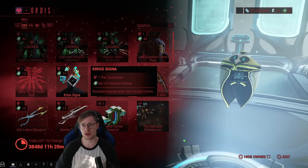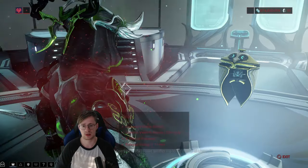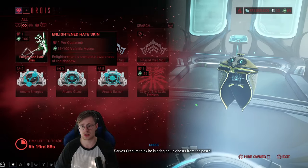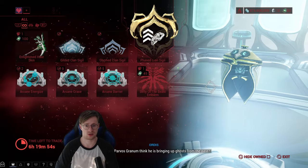You can also buy a totem apparently. We have a new Sigil, a new chestplate which looks very nice too. Of course, the volatile mods for the clan only — there's also a new skin you can get for the Hate. I don't want to spoil too much, but you're gonna encounter that skin during the quest.